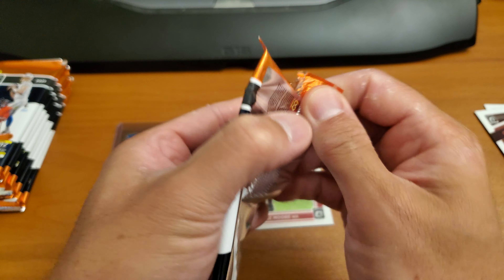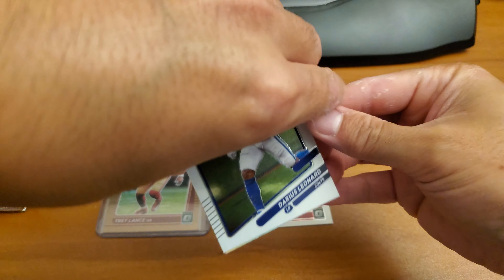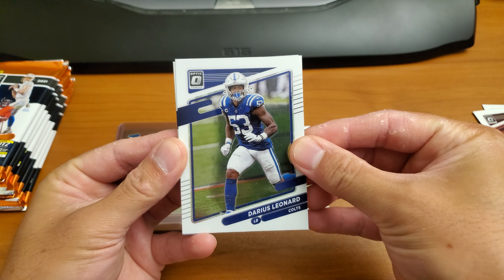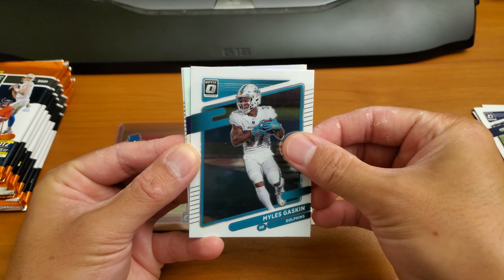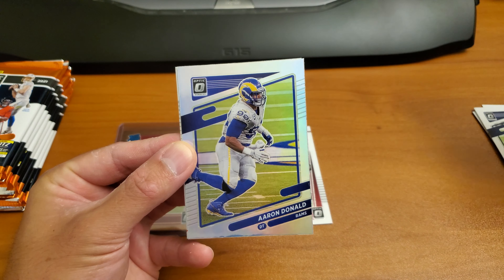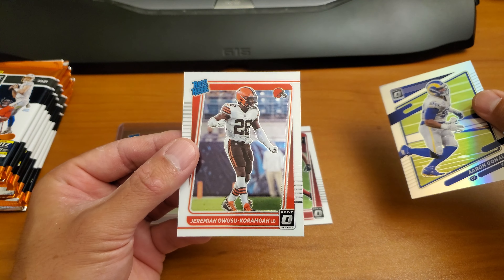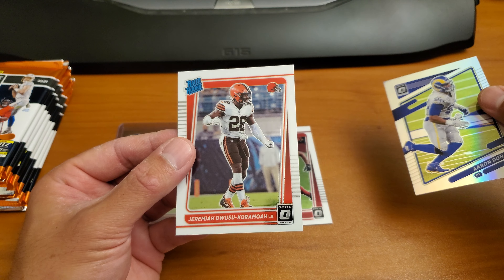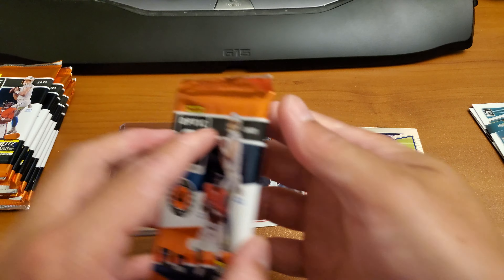Pack number two. Darius Leonard, Miles Gaskin — Silver. Aaron Donald. Not bad. And a Jeremiah Owusu-Koramoah. I'm probably butchering his name, sorry about that.